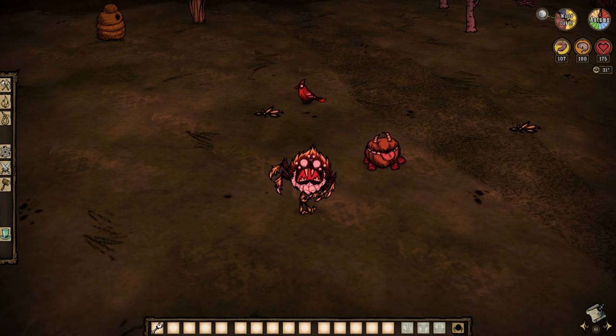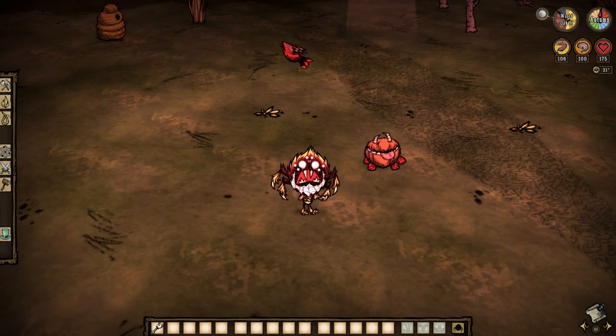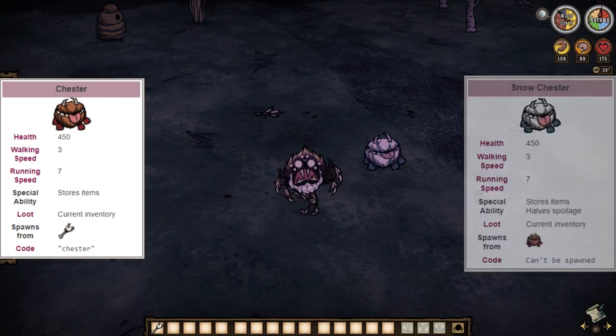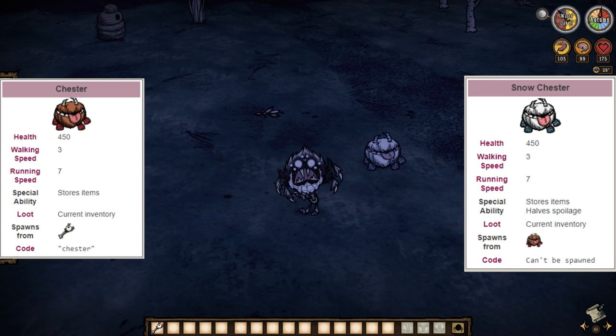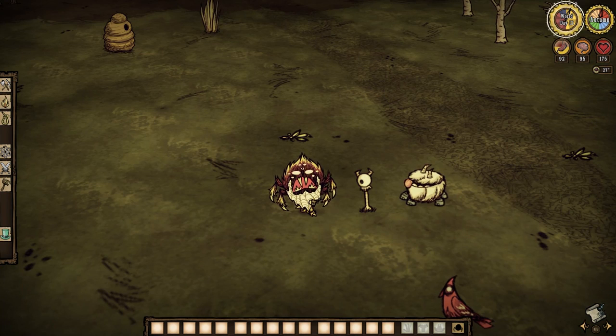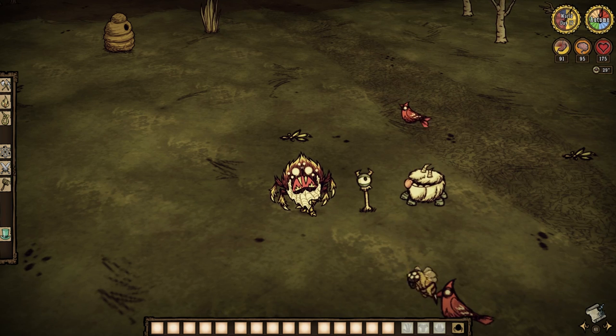Make sure to place one blue gem in each of Chester's nine slots, and a normal Chester will transform into Snow Chester — or Ice Chester — upon a full moon night. Let me also mention that the Eye Bone sees an aesthetic change upon transformation as well, which is a lovely touch.